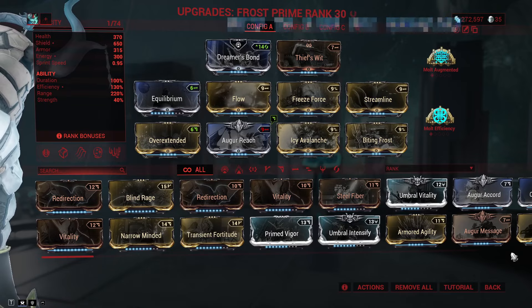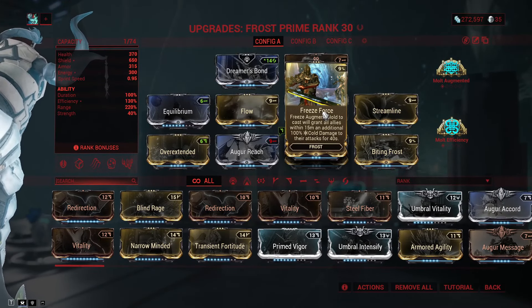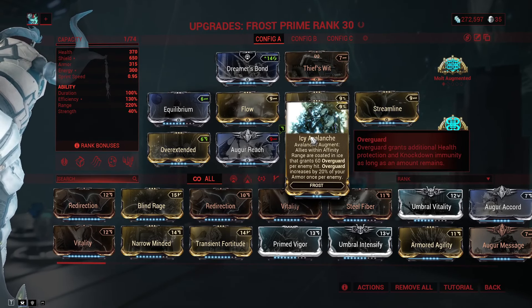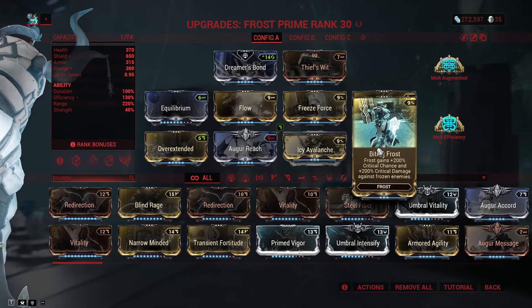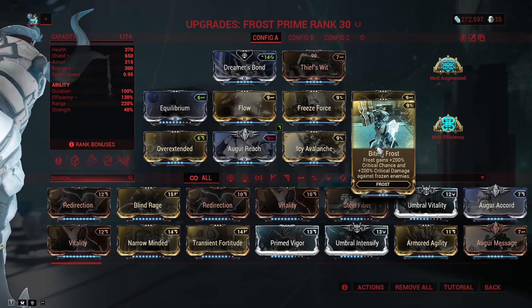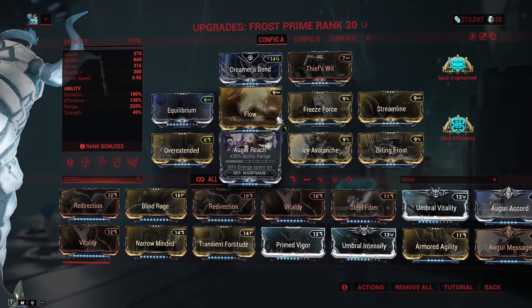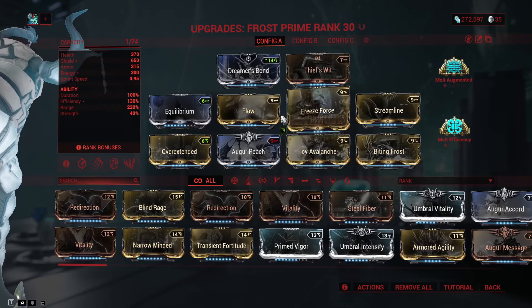Here are the mods I'm running. I have 3 augment mods: one gives additional cold damage to our attacks if we hold the first ability, another gives us Overguard on our fourth ability for each enemy hit, and the other means every frozen enemy takes 200% crit chance and 200% critical damage. Everything else is just basic range and stuff.